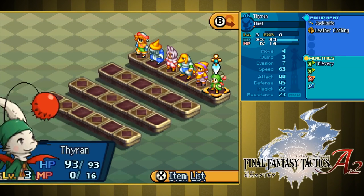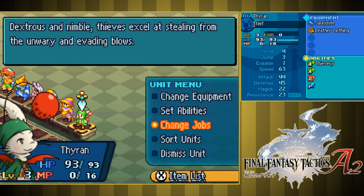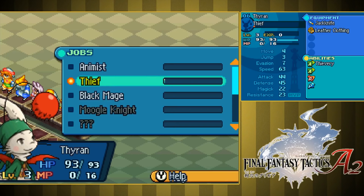And lastly we have a Moogle. There are two new races in this game you haven't seen yet — Seeq and another one I'm blanking on the name of, but they don't really show up until later. So we have a Moogle here. He starts as a Thief, which Humes can also be. Although Humes go from Thief to Ninja, whereas Moogles go from Thief to Juggler, I believe, which is a very interesting class.